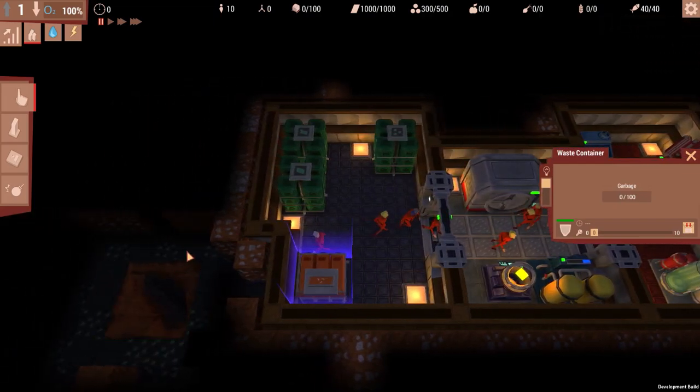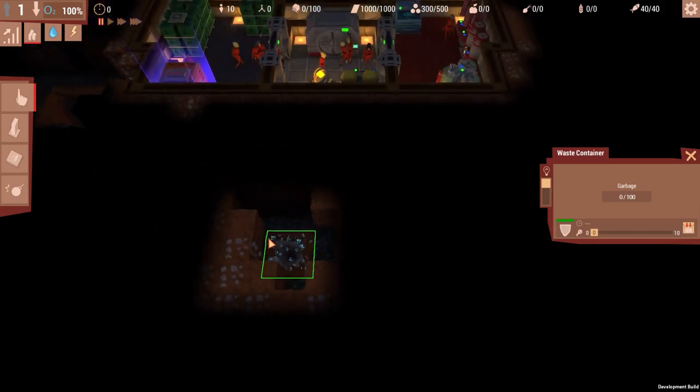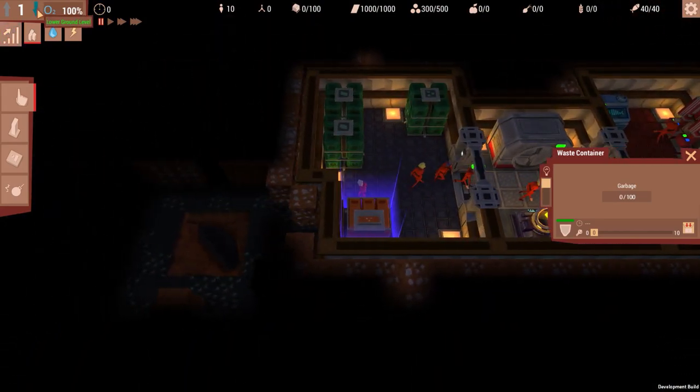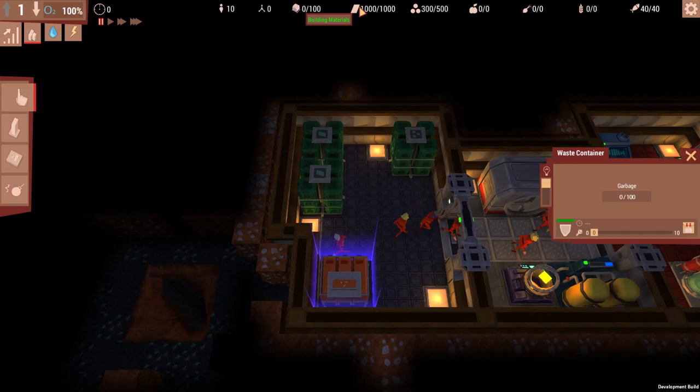Since we can no longer go back up to the topside world because of the radioactivity and whatever else lives out there due to the comet that fell on Earth, we have to use garbage containers to hold our garbage, which is going to include bodies. We also have earthquakes in this game, so whenever things cave in we have to clear them away. Right now I'm playing with a large map, so we have a lot of maneuverability. As you go forward you can go underground to level two, three, four and beyond. We have a thousand building materials to start.